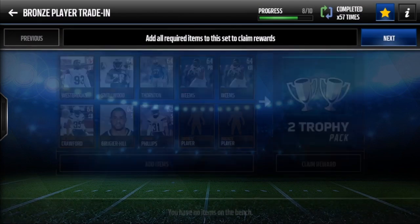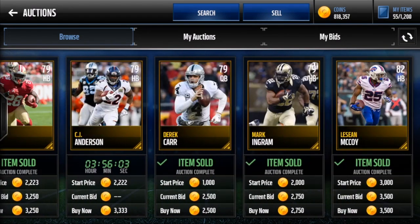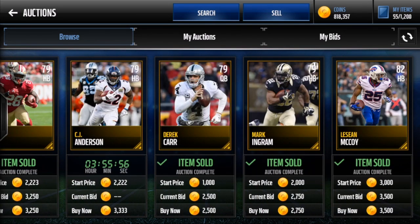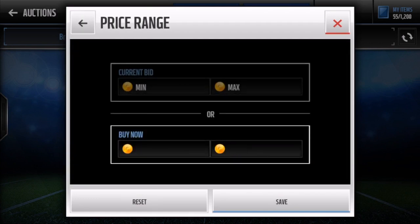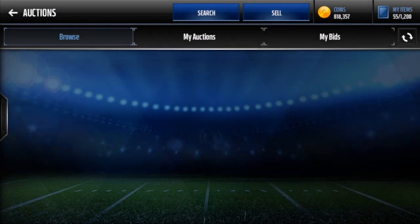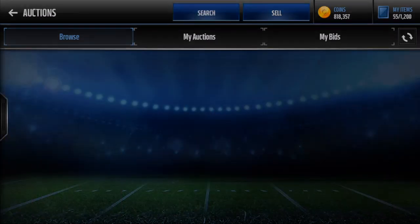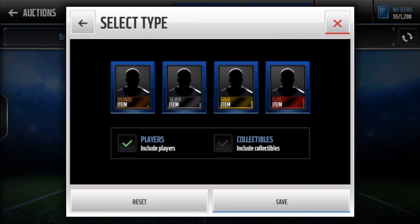Next filter: 79 overall halfback, quarterback, and wide receiver gold players for a maximum of 4k. You can find players like Vincent Jackson, Carlos Hyde, CJ Anderson, Derek Carr, and Matthew Stafford here. After you buy, you can sell these for around 6k. You want to snipe these for 2k to 2.5k — people won't find this filter since they'll use the general gold players one, so you'll be first and can snipe them really quickly for mad coins.